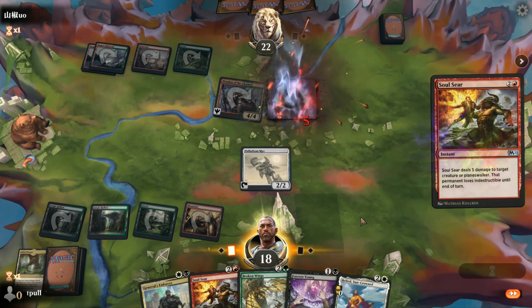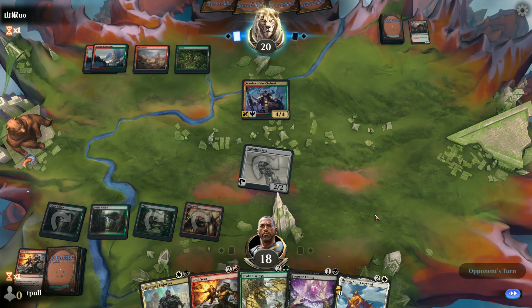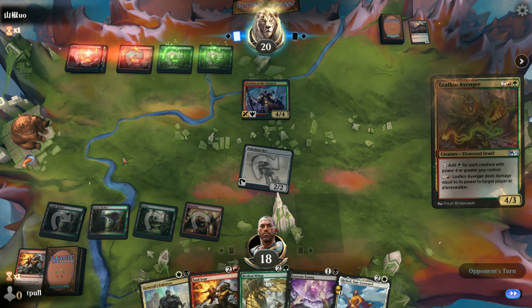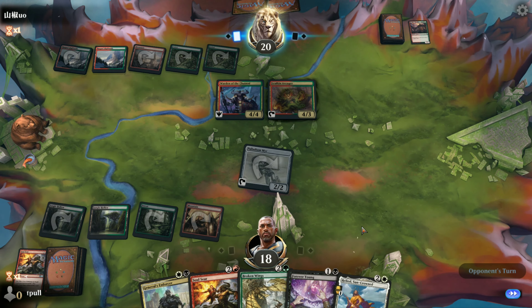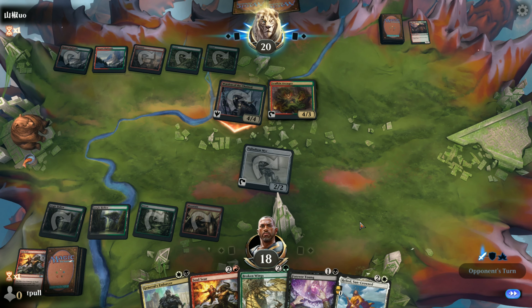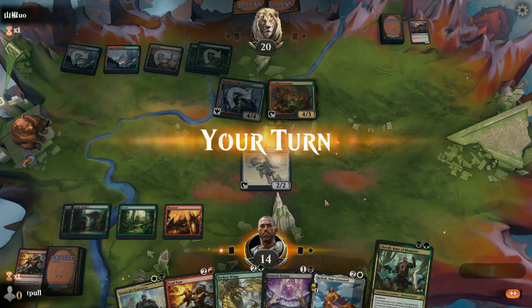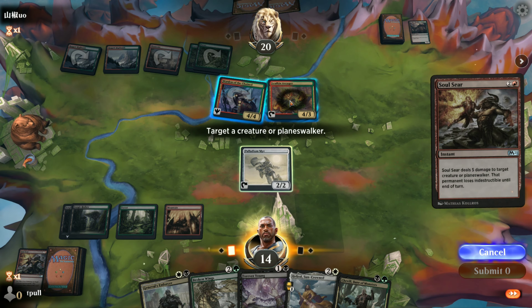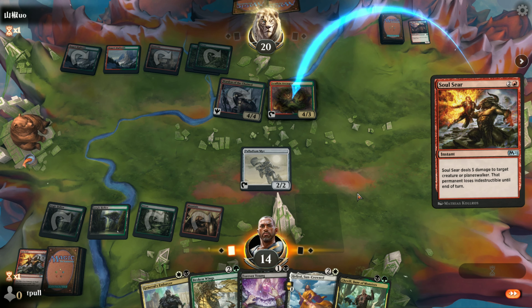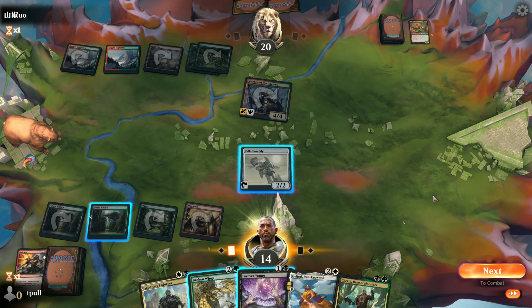There we go. Let's go ahead and attack now - fifty-fifty odds he has another Smasher ready to come down. We remove this guy. Don't quite have enough land to bring Chevill down at the same time. If he has a protection spell I'm in real trouble - but no, we're good.